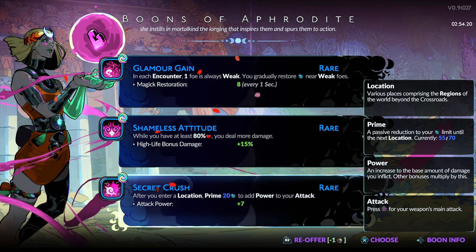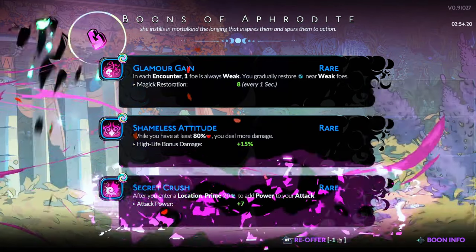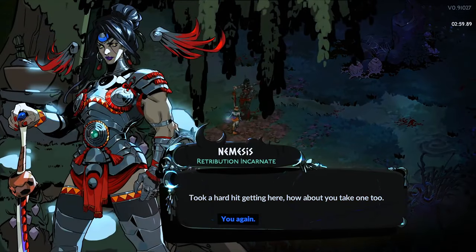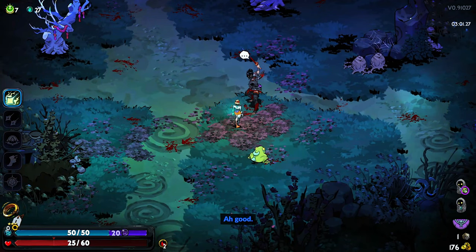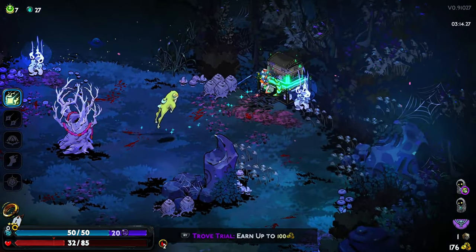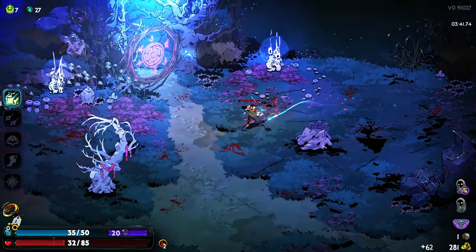It adds power to my tags — not bad. We take it. I need one more boon from Zeus, and then I want Hephaestus. Oh boy, she's going to kill me — I'll take it. That wasn't smart at all, and she took the door. I almost died there! We really don't need mana.